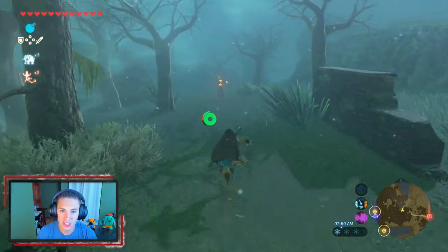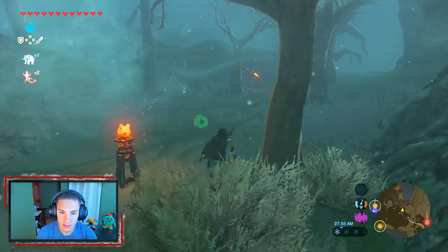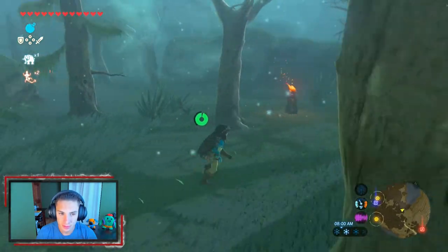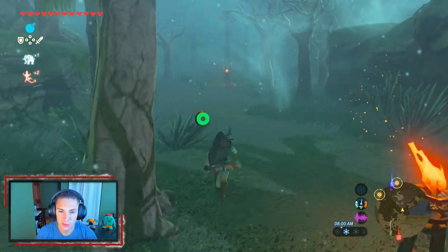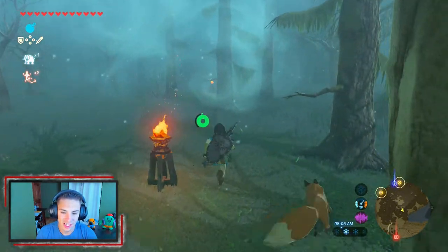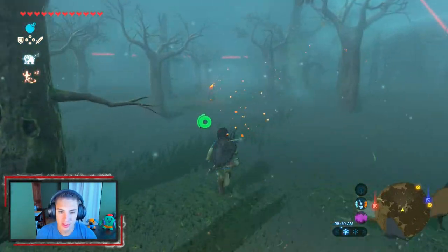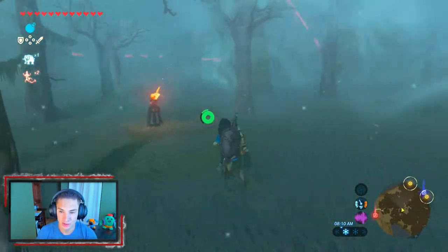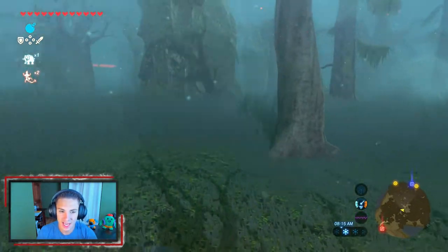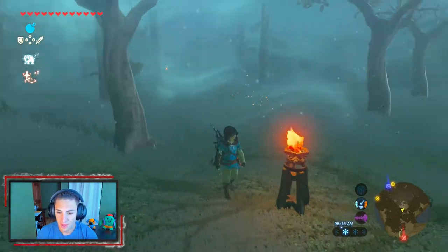If you go off path you have to restart everything. But if you look to the right, there are torches that are all lit up, so we just follow them. There's a little fox chilling in the Lost Woods — I'll let him live. Right now it's pretty straightforward; you just follow all the torches and it's easy.